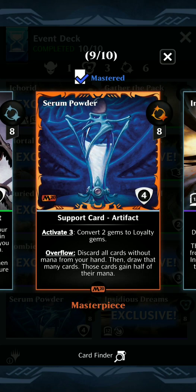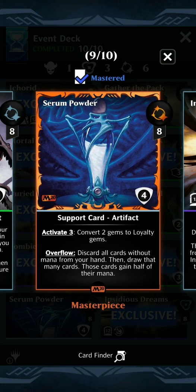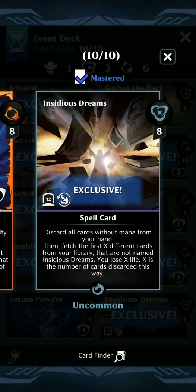We have Serum Powder for the Overflow ability, which can be pretty solid in this deck to discard multiple cards and charge all your Icarids to wheel. The final card is Insidious Dreams — a spell for 5. Discard all cards in your hand without mana, then fetch the first X different cards from your library not named that, and lose X life, where X is the number of cards discarded. So both Insidious Dreams and Serum Powder can be very good at discarding quite a few cards and charging up your whole graveyard.